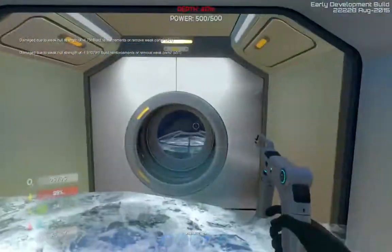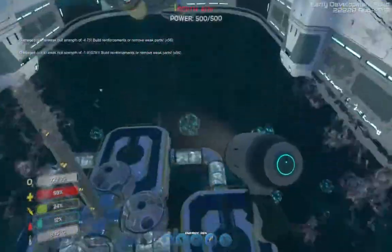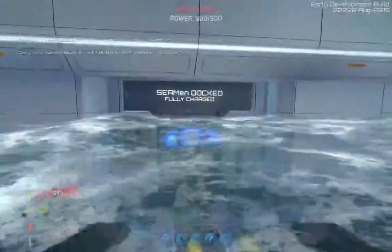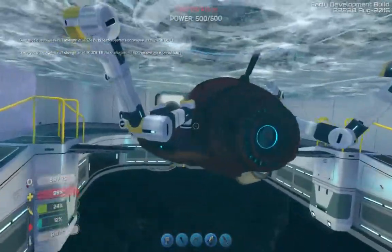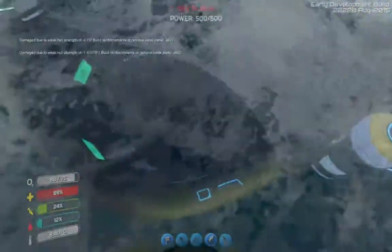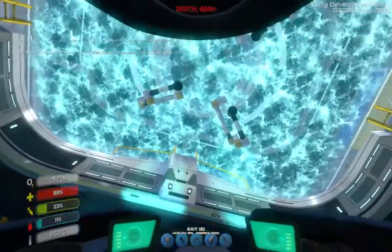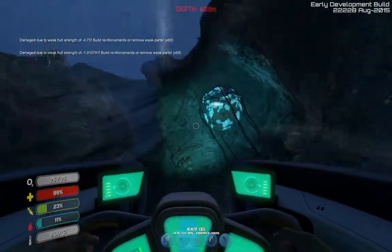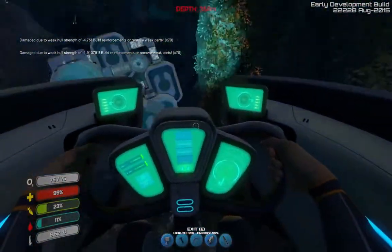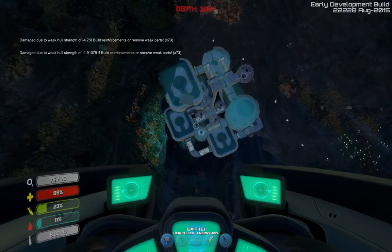What the hell's going on? This is my Seamoth fully docked charging station. I don't like the colors though, let's change the colors. Make it like, fucking, red. Alright, let's get in. All systems online. That base is actually going to sink, from what I can see.